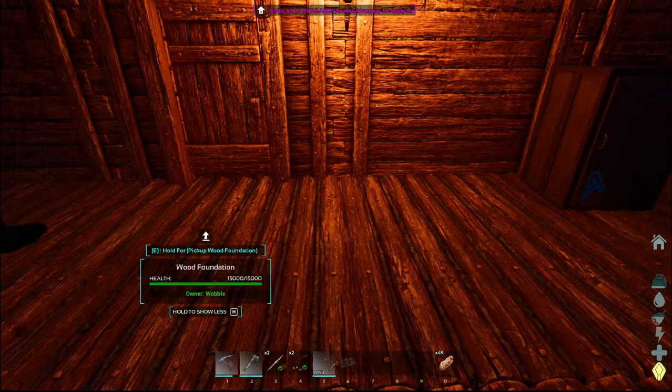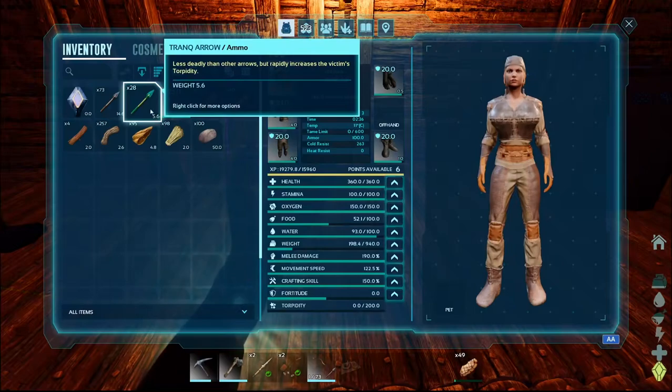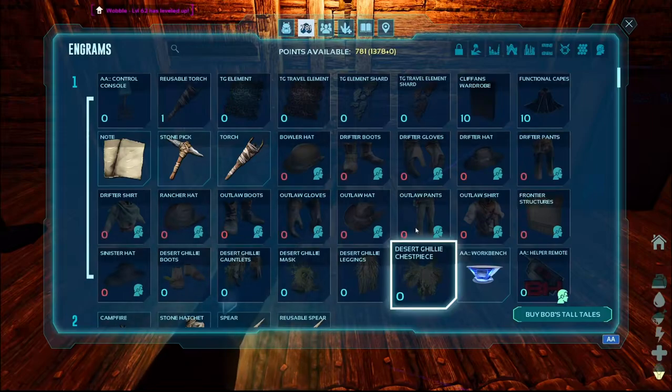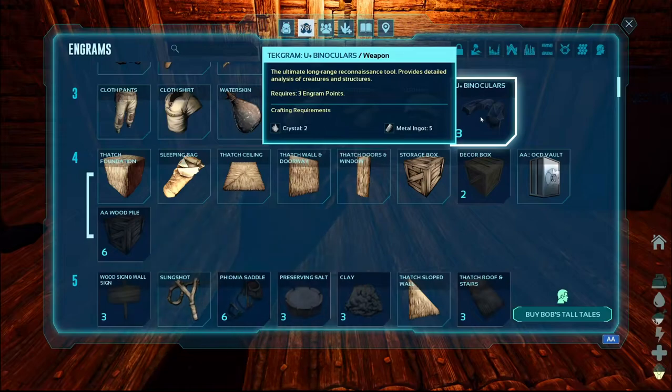We have points. Let's do health, movement speed, and melee damage. I try to get melee damage somewhere around 250. And crafting skill just helps with the speed of crafting things. You really should go through here again — these would probably be good to have. Take that.